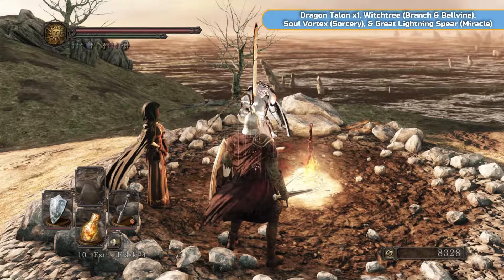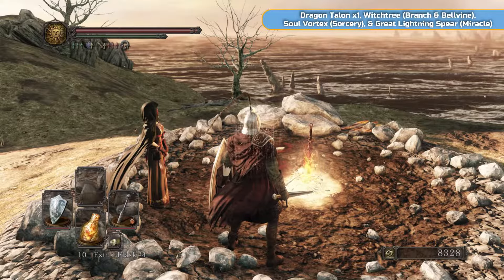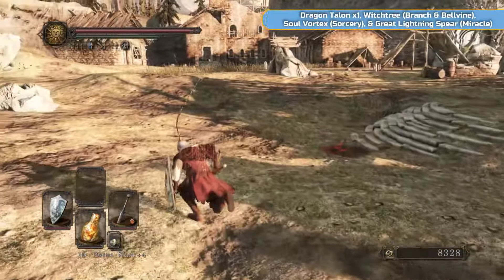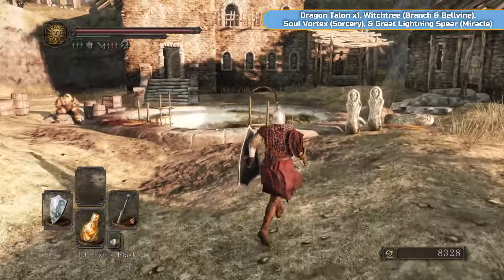The ultimate destination for this video is Brightstone Cove Tseldora — that's how I'm saying it. We do need to go through the Doors of Pharos to get there. There is a boss in the Doors of Pharos, the Royal Rat Authority, but we're not even going to bother with that. We don't need to do it, so I'm not going to do it, but I will show you where it is.